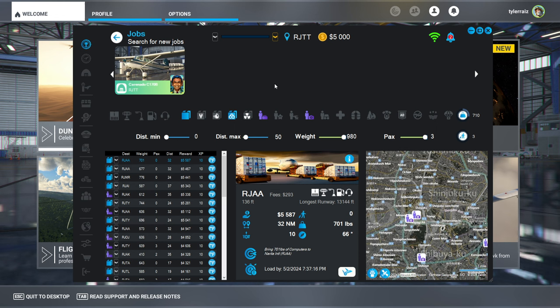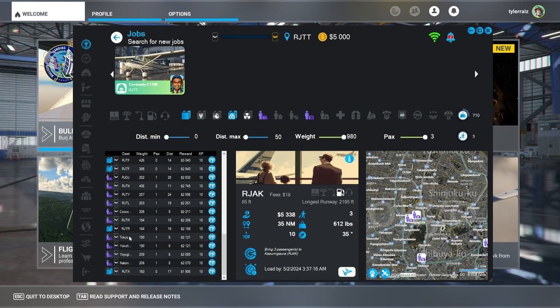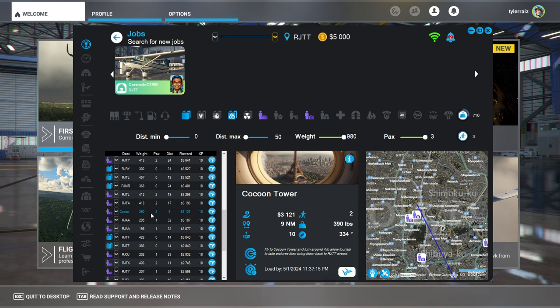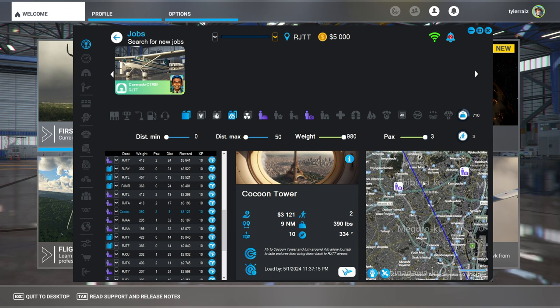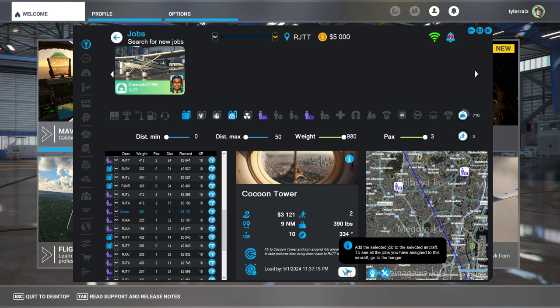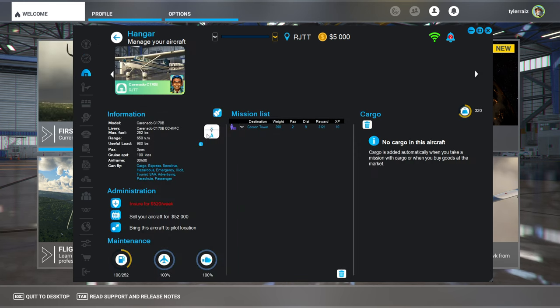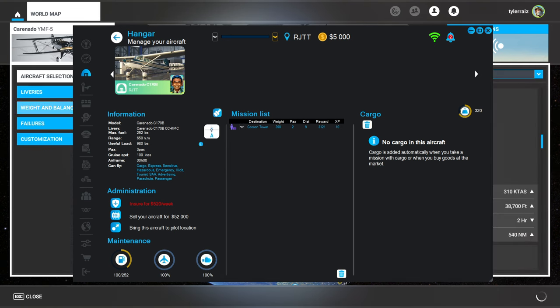I'm going to need some interim plane between the Cessna 170 and the Milviz 310. So yeah, we'll look at that. There's a shuttle to Narita, but I think we should pick up a tour one first — the best tour one is this Cocoon Tower one with two passengers. We'll do that. You can sort of limit the weight and distance, but I wanted a quickie to start off with. We assigned the job to the aircraft — job added. Now we have it on the mission list.